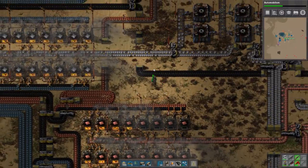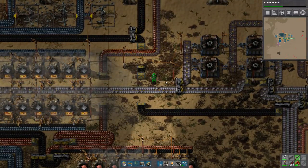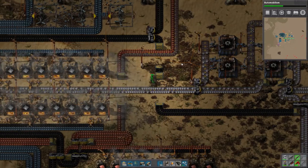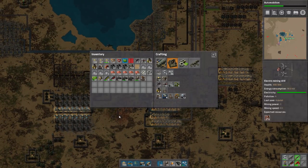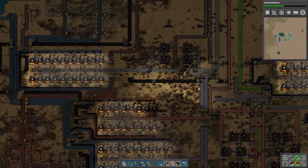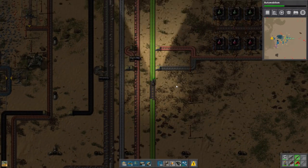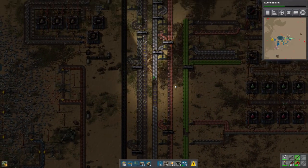Alright guys, thanks a lot for tuning in and I'll see you guys next time. Goodbye. Hi guys, welcome back to Factorio. So I think last time I was trying to do some shit with pump jacks. So let's finish up that because I basically just zoned out and started doing other things. This is like pretty much the epitaph of this game — you start with one thing, you notice a problem, and then you completely forget what you were originally working on.